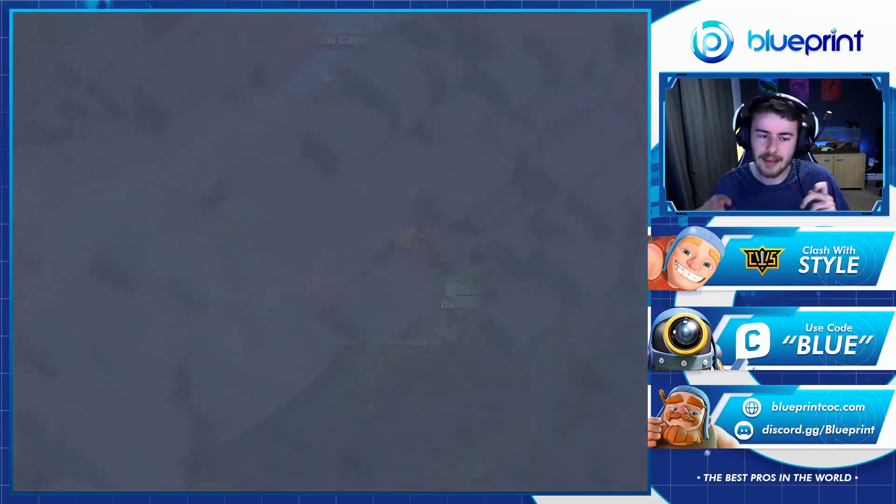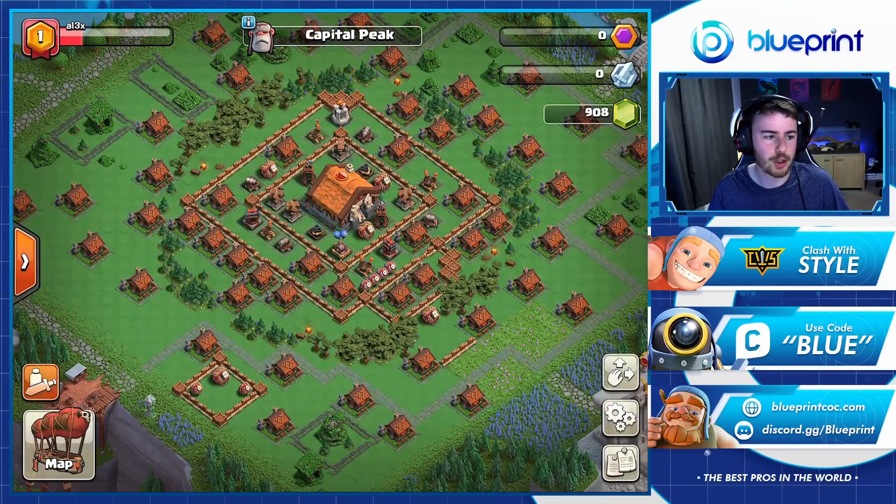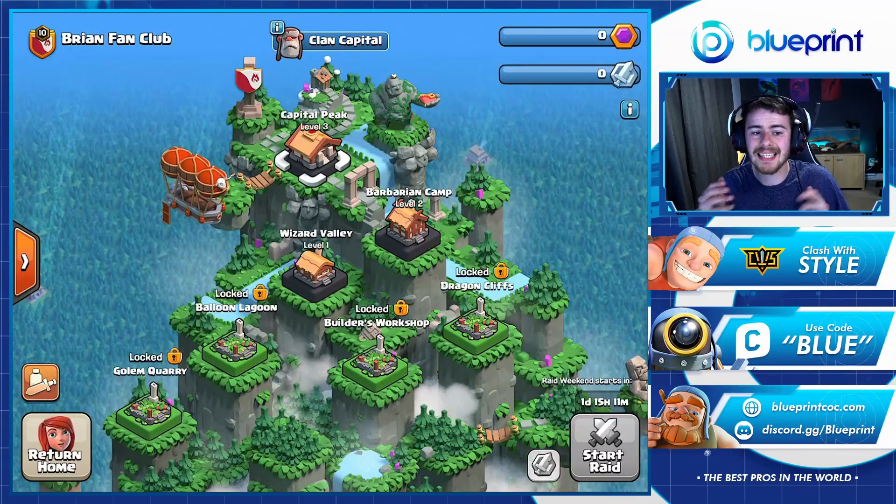When you first come into your clan capital you're going to get a little guide that pops up and talks you through it, but you won't have very much unlocked. I'm actually here in one of my home clans called Brian Fan Club — big shout out to those guys who have done a considerable amount of work unlocking different things here. The capital peak, which is where we are right now, is one of the key places in the clan capital and it's very important that you focus on it.